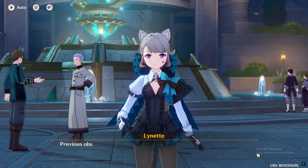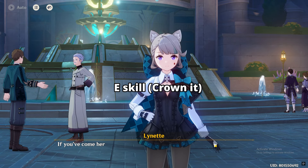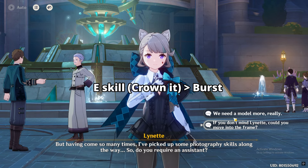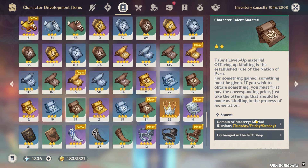Before moving on to her talent materials, let's talk about her talent priority. You need to max out her elemental skill first — just take it to level 10. The elemental burst can be leveled for more healing or off-field DPS. The normal attacks can be skipped. She will need the Kindling Talent Mat, which is available on Tuesday, Friday, and Saturday.